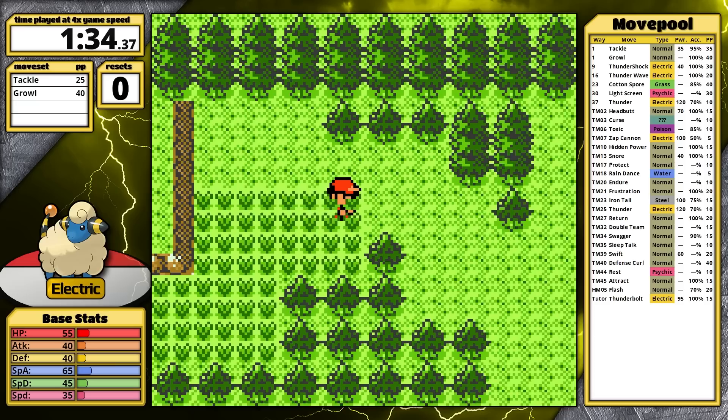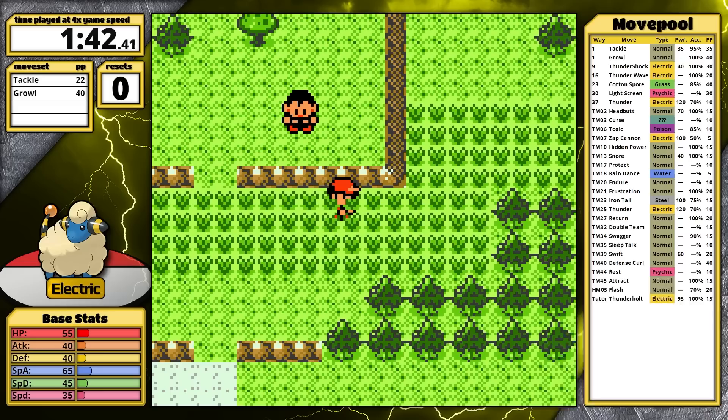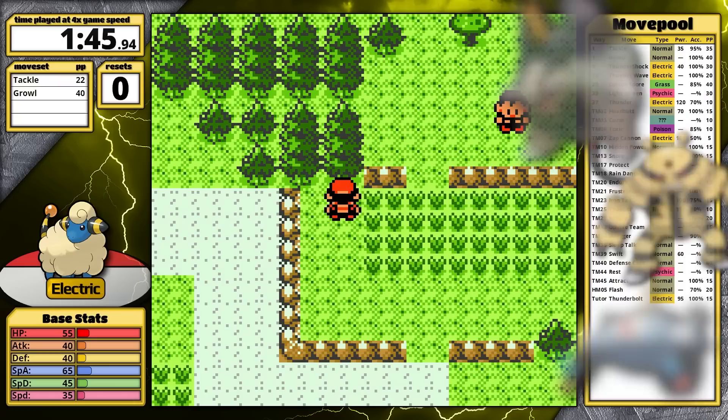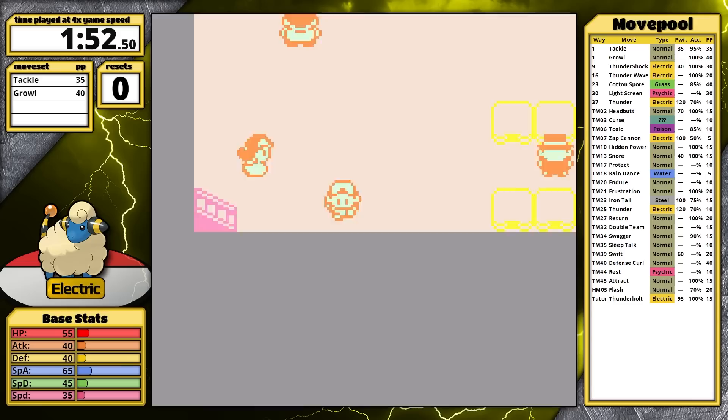It's the first three-stage Electric type ever introduced. When I was checking the National Pokedex, I was actually surprised how few of these there are. Luxray is the next original line, followed by Electross. Magnezone, Electivire, and Alolan Golem change already introduced Pokemon into three-stage Electric types, and Charjabug and Vikavolt gain the Electric typing when they evolve. Since these three-stage Electric types are so rare, I'm really excited to try Ampharos out today.